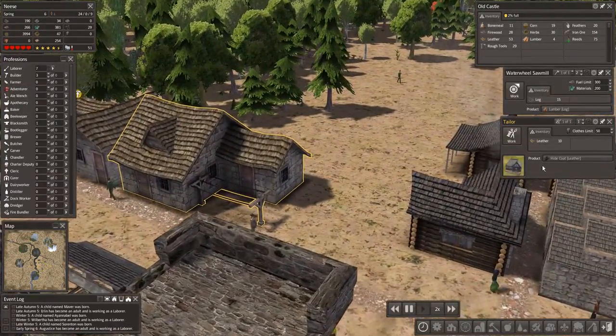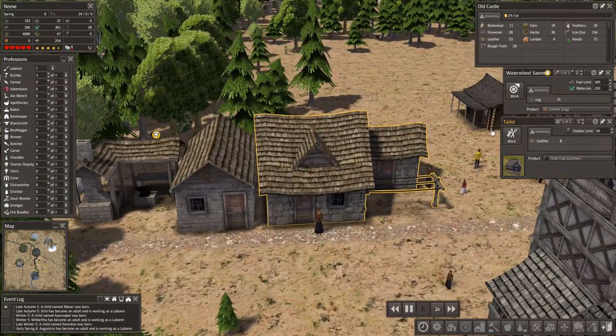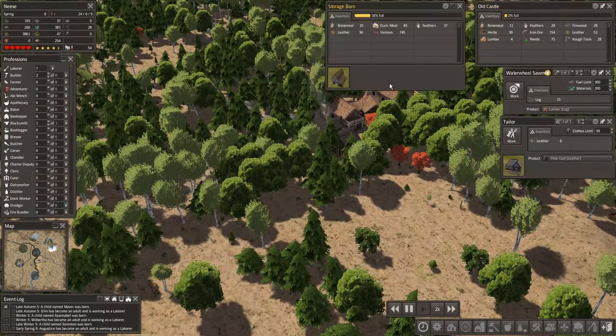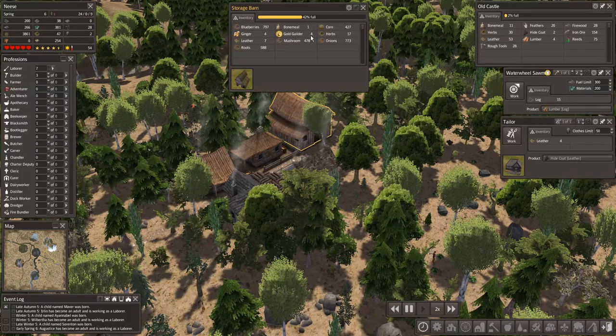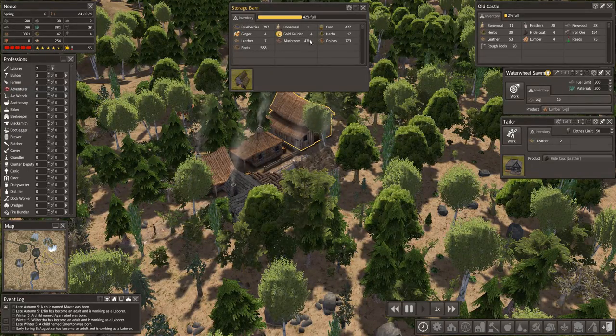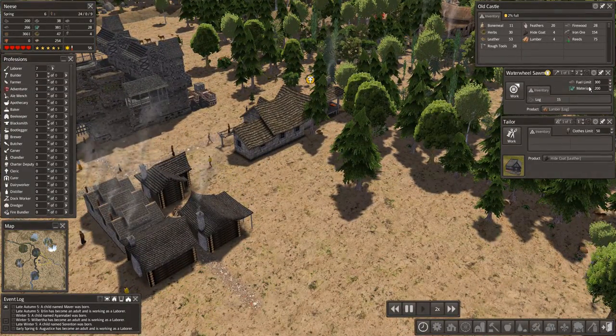Labourers, builders — that's going okay. There's a clothier option — upgrade to a clothier for better clothing options. We're okay as we are at the moment; we don't need any more clothing options. It keeps saying it's at the limit, although we don't have much lumber. Have we got this lumber being stored anywhere else? Let's check around. Nothing significant in the old castle. We've got gold guilders in one store, which is interesting. I'm assuming gold guilders are to do with trading.